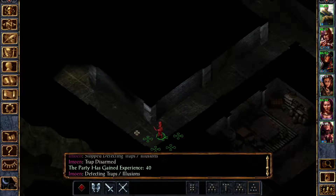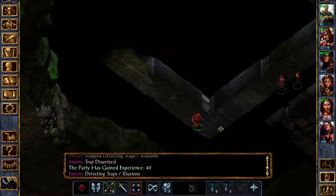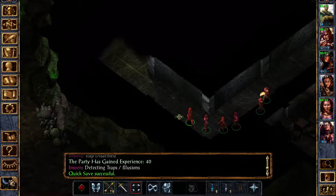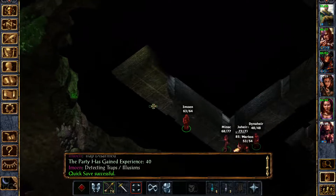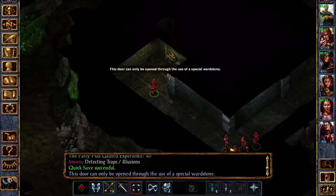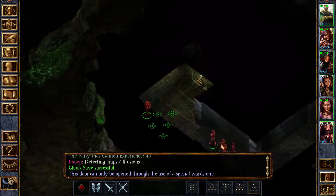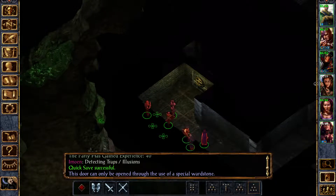Okay, we can bring everybody down here. This is not tense at all — it's perfectly fine, it's all good. We have something here — what is that? This door can only be opened through the use of a special ward stone. I don't care because I have them all.